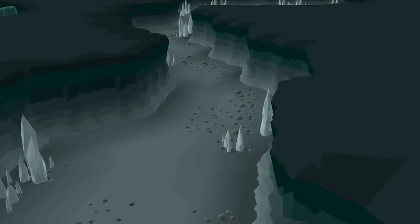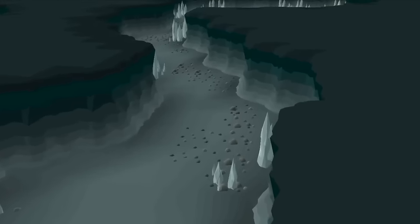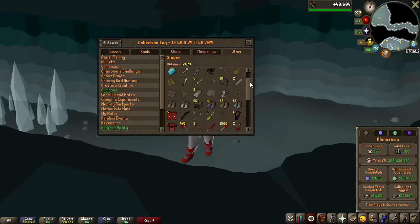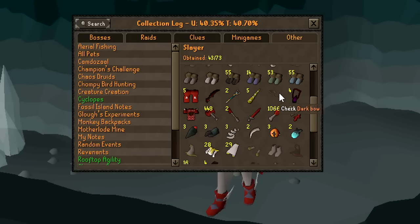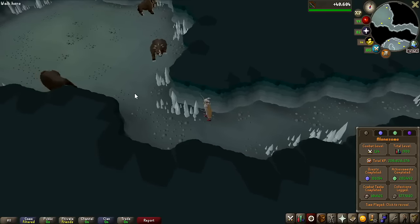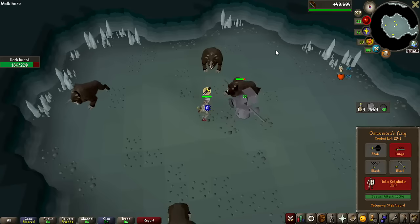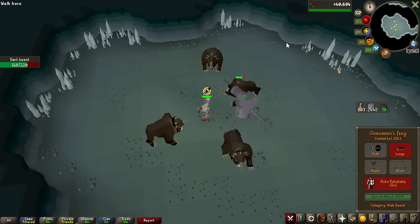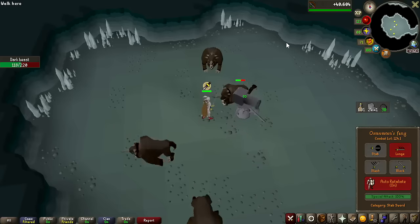With that challenge won and out of the way, we're going for the second grind of the video, which is Dark Beasts, and the item we're going for is the Dark Bow. I do not have the Dark Bow on the collection log, so that would be another pop-up if we manage to get it. I'm going to be killing them in the Iorwerth dungeon, where they have the additional drop of Crystal Shards at 1 in 24 — so if we go on drop rate, we should see 20+. They also drop Hard Clue Scrolls at 1 in 128, same drop rate as Brine Rats with mediums.